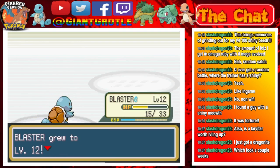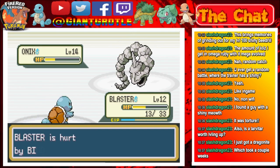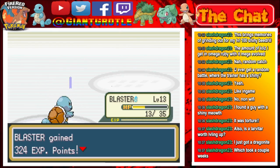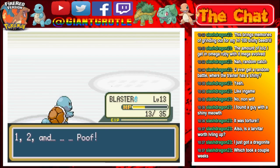Next is Onix at level 14 — he's most likely faster than your Pokémon. Let's hope we can take this Onix out in two Bubbles. Bubble hits — Onix is using Bind but Bubble goes through. It's super effective and the Onix goes down. Blaster goes to level 13 and tries to learn Water Gun. We want to learn that move — let's get rid of Tail Whip. Blaster forgot Tail Whip and learned Water Gun.